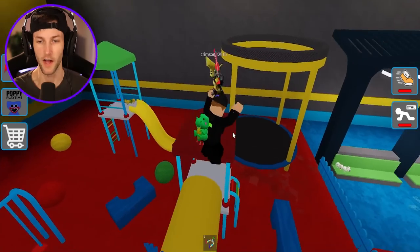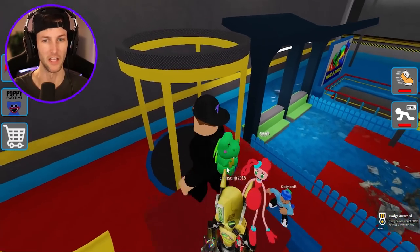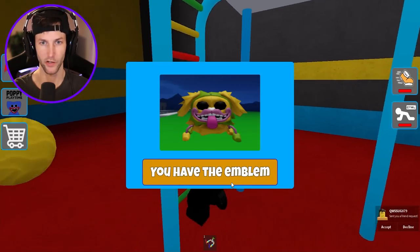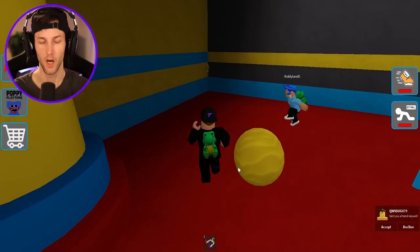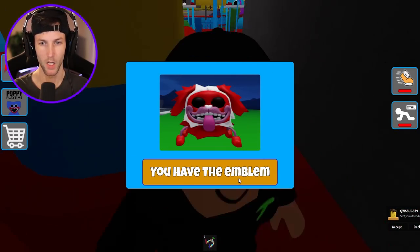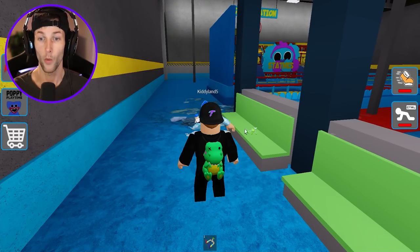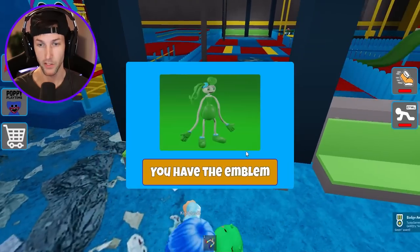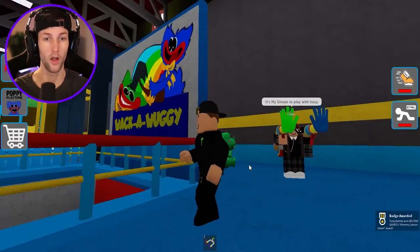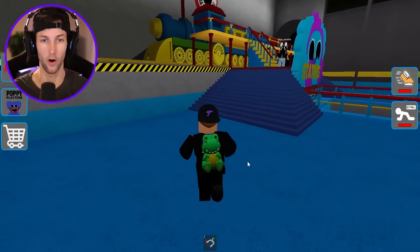There's one on top of this play area. That's just red Mommy Longlegs. It looks like all the basic ones are going to be in this lobby here, so let's just try to unlock as many of these really easy ones as we can. We got another Bunzo, another PJ Pugapillar. So how many do we have so far? We already have 13. It's a green Mommy Longlegs.